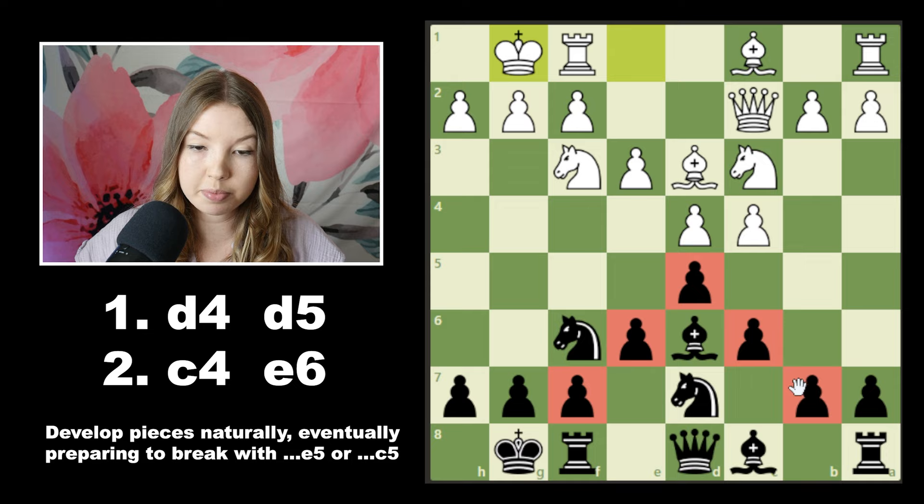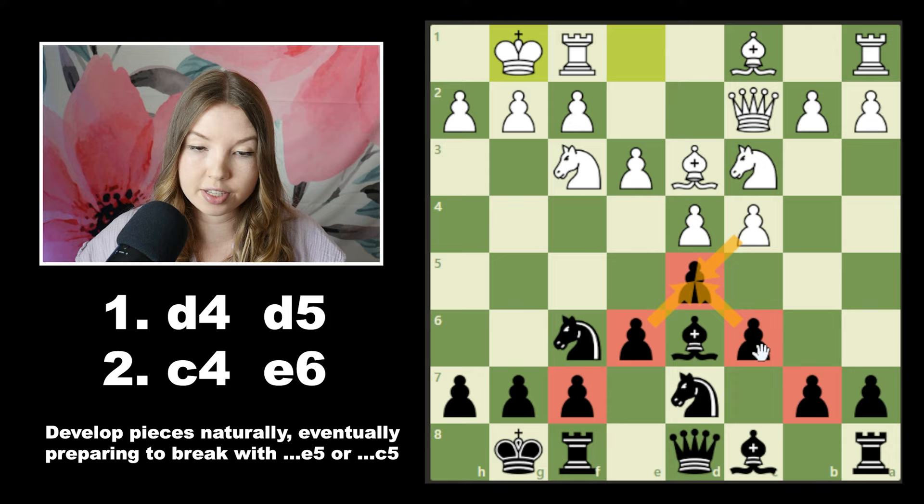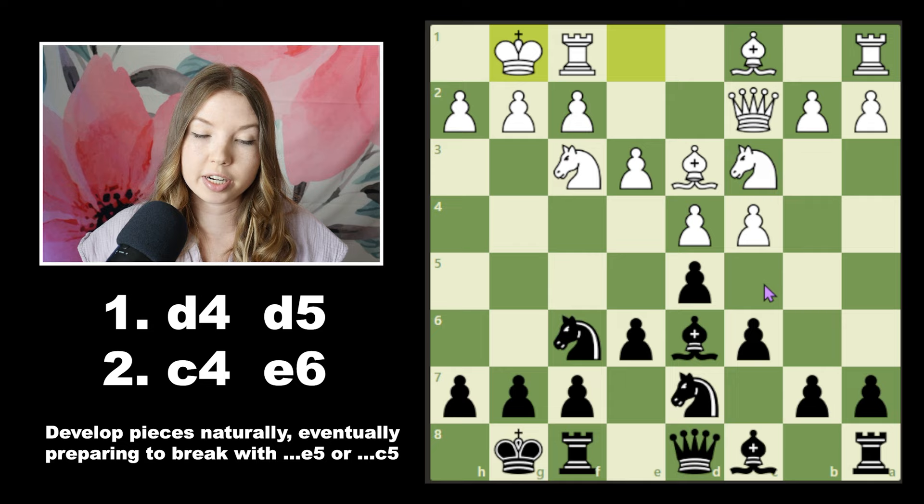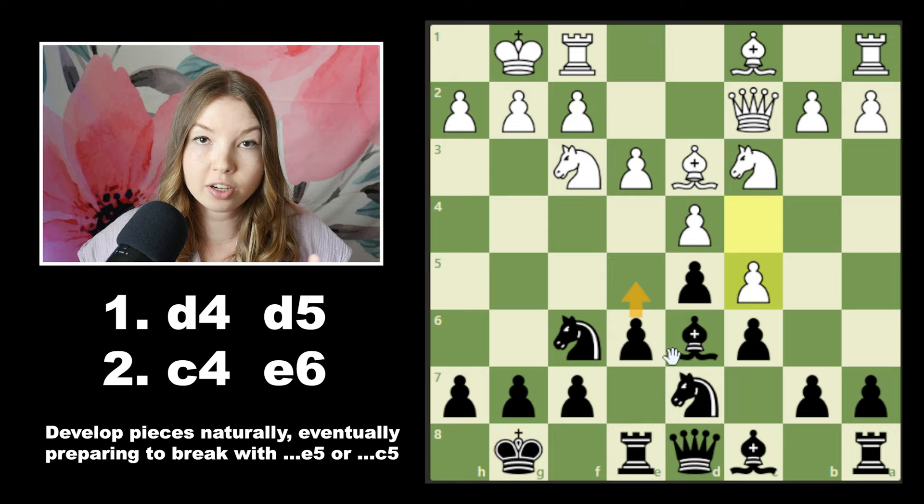Let's notice the pawn structure — we have a very solid pawn pyramid here. If white ever takes in the center, we can take back with either of these two pawns and still have a very solid position with no isolated or hanging pawns anywhere. However, we usually don't want to leave our pawns like this forever. Eventually the plan is going to be to support either the push of the e-pawn or the c-pawn in the event that white doesn't trade in the center, in order to get our pieces more active. Our main problem piece in this position is the light-squared bishop because it's just blocked in by all the pawns. If white ever locks down the queen side, we move our bishop, but that gives us even more incentive to push the e-pawn, break open the e-file, and get our pieces really active and aiming at the white king.